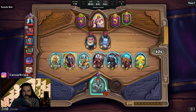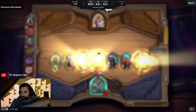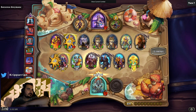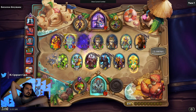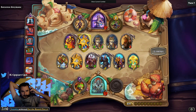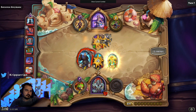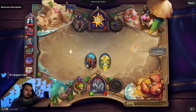Priest is shockingly viable with Neptulon. Is there a new Neptulon, or is there like some Overload Murloc garbage that I remember? Is that what we're on about? Oh, there is a new Neptulon. Hold on — Neptulon Priest. Oh, it's a Colossal card. Cool.